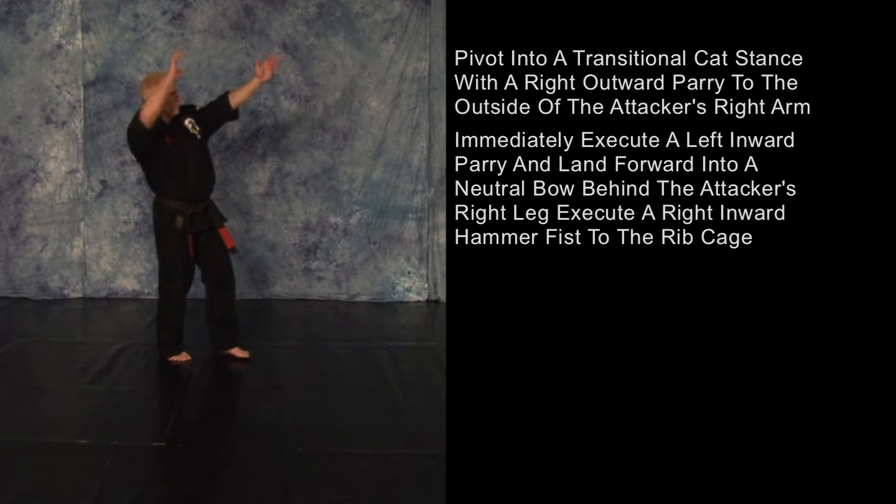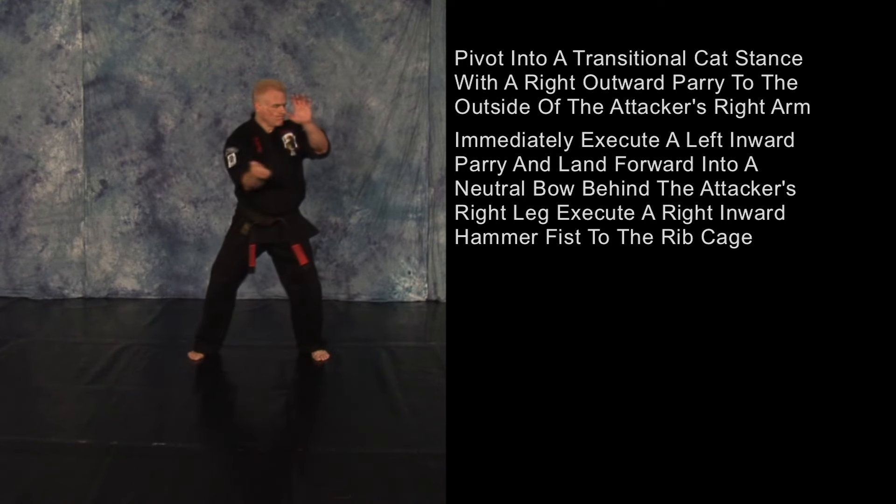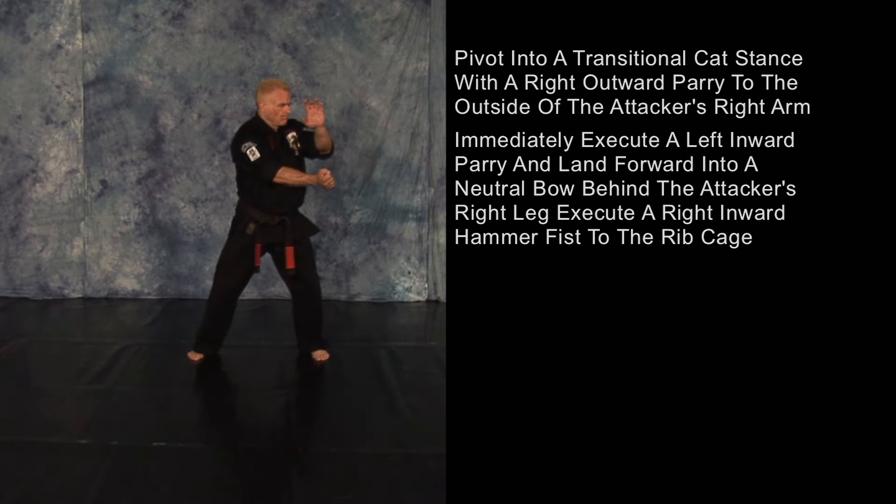Immediately execute a left inward parry, and as you land forward into a neutral bow behind his right leg, execute a right inward hammer fist to his ribcage.